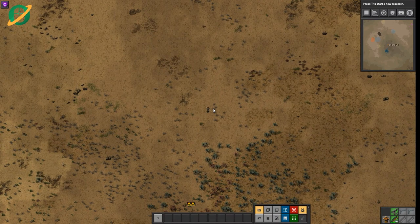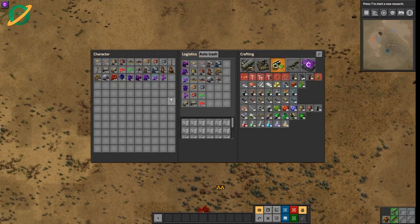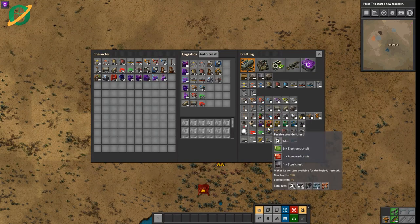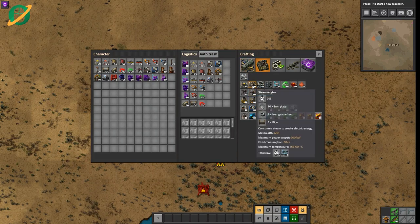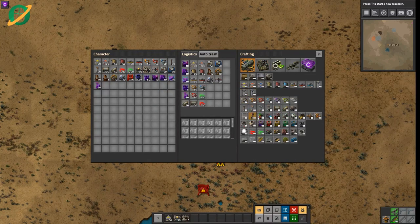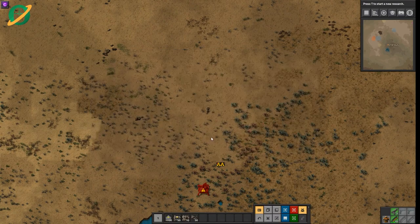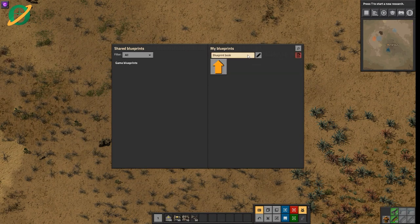Let me theorize how our playthrough is going to go. The first thing we really want to get is power up and running, so we're going to need a blueprint for that. We're looking at boilers and steam engines. We're going to need some of those, some burner inserters — that's what we'll be using. Let's create a new blueprint book for this and call it the No Spoon Book.